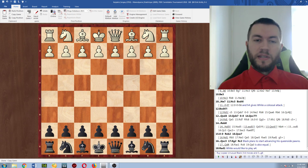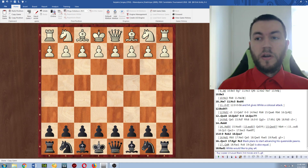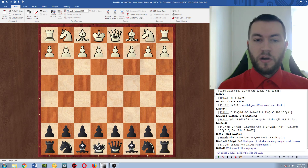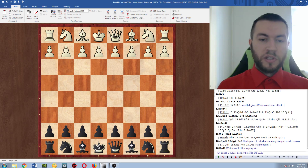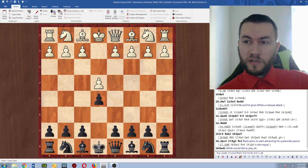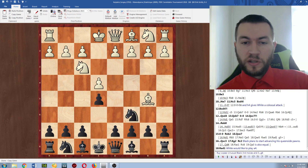This is International Master Erik Kislik, and I'll be covering the final decisive game of round one in the Candidates Tournament in Berlin. This was a game between Karyakin and Mamedyarov. Karyakin is known for being a very principled e4 player, and Mamedyarov is known for a slightly quirkier style, usually playing sidelines such as the Modern Steinitz. In this game he played what's frequently called the Smyslov variation in the Ruy Lopez.